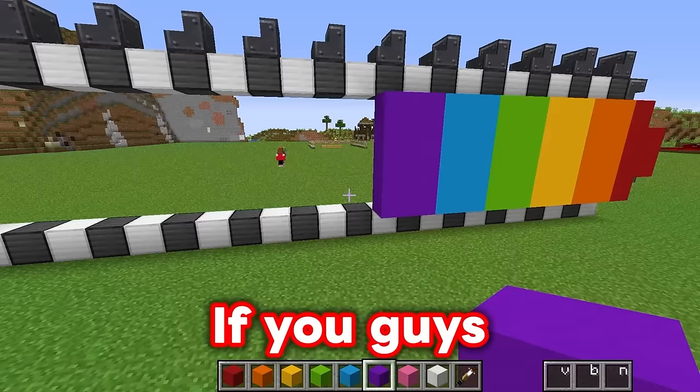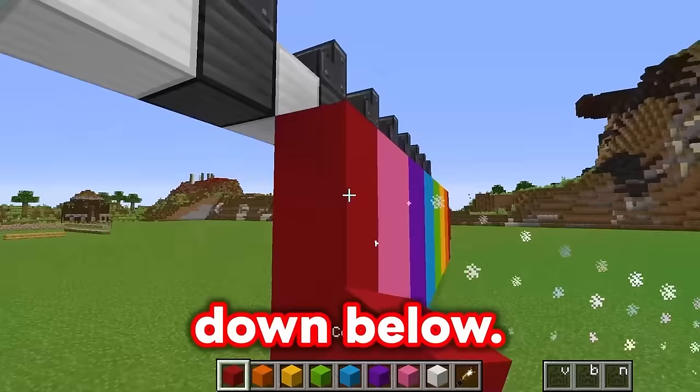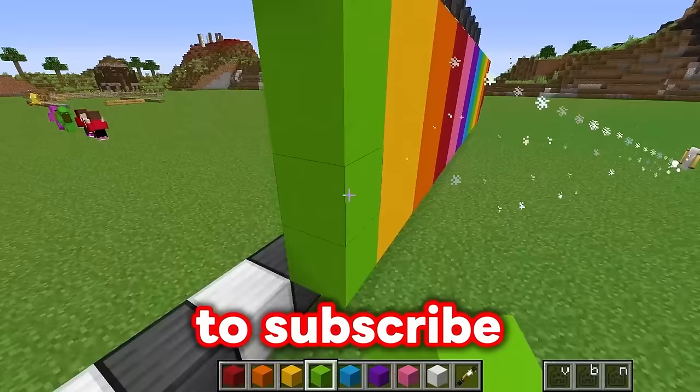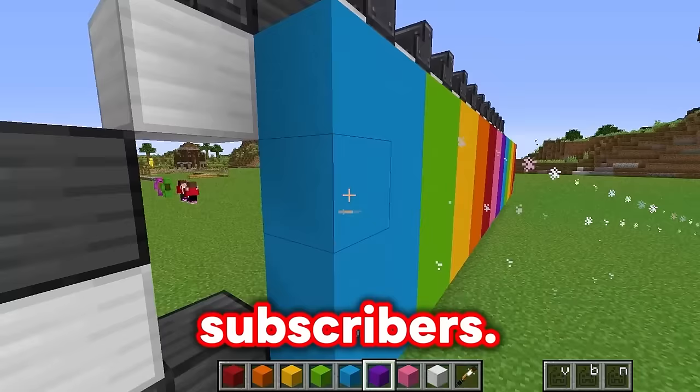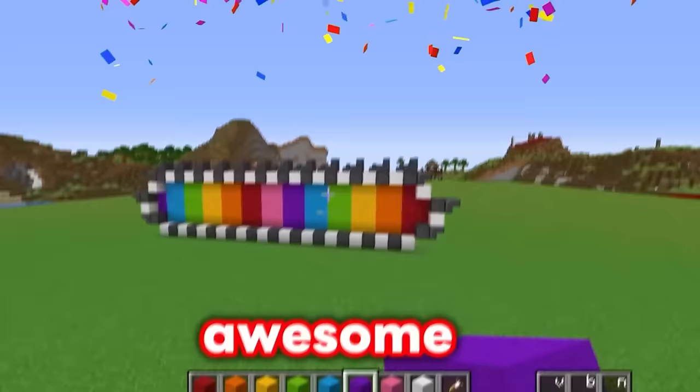If you guys think this rainbow digger is going to look super cool, then make sure to comment down below! And if you really like the build at the end, make sure to subscribe, because we are trying to get to 10,000 subscribers! Here we go - we have a rainbow wheel on this side, and on that side we also have the same thing! This is awesome looking!